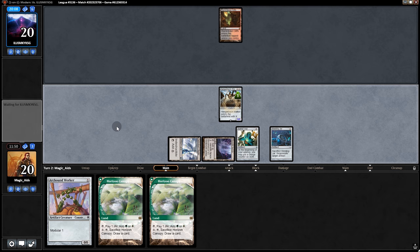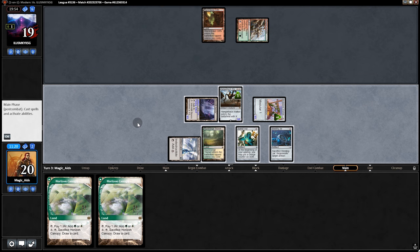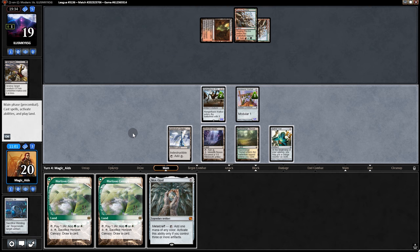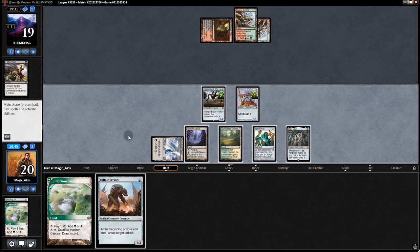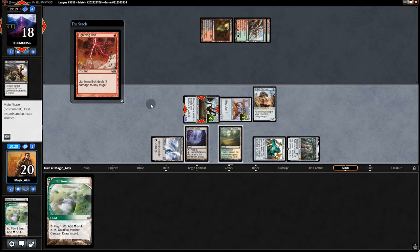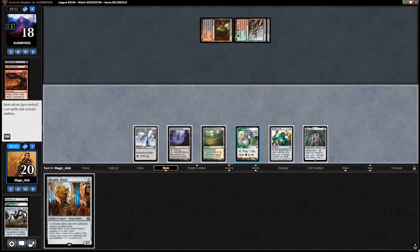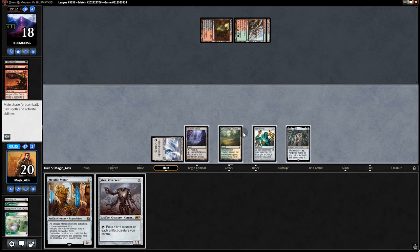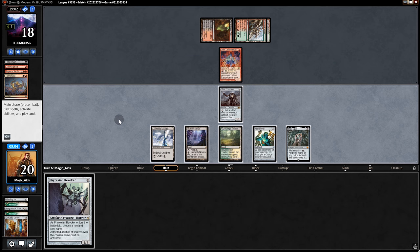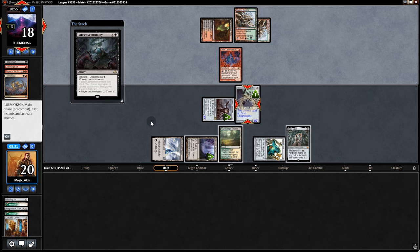We get an Inkmoth and go Hangarback, pass. Vial triggers. We swing at Inkmoth and the Archon Worker. Back to them — nothing. They attempt Fatal Push, we regenerate the Worker. We play Horizon Canopy to draw a card, play Servant, swing for one, then tap and play Servant again. They get Anger of the Gods — that's too good. We go Mimic naming Construct and Overseer. They play Grim Lavamancer.